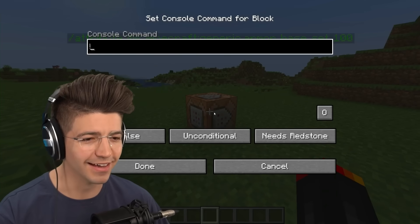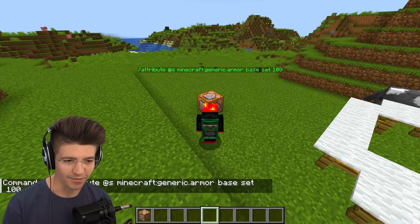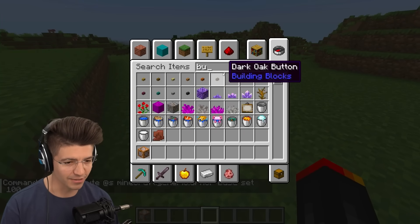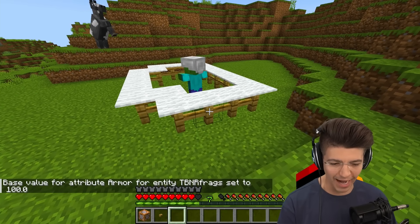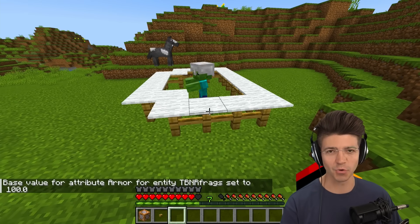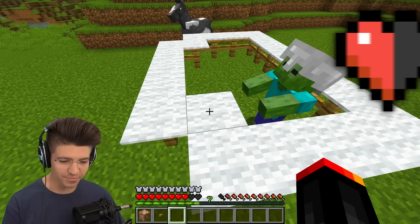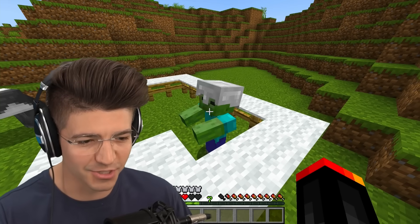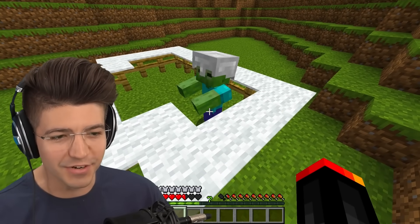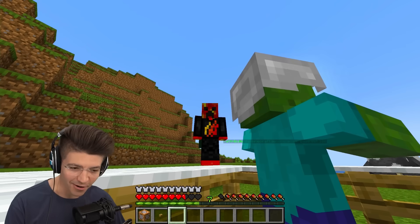But what about our new command? The command is armor, base set 100. The command's been set, now we activate the button. Base value for attribute armor set to 100. Half a heart? It took six hits from the zombie to do half a heart of damage with netherite armor, but now every two hits we're taking half a heart. So it is working, but it's not as strong as netherite armor.